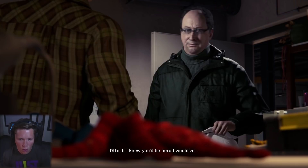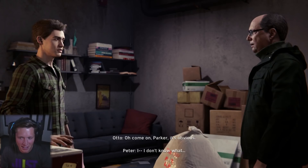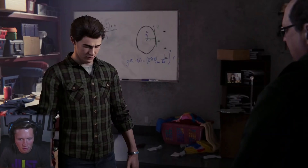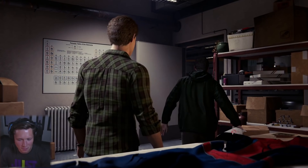Dr. Octavius catches Parker in the lab. Parker tries to explain, and Octavius figures out he's been crafting Spider-Man's suit. Octavius says he only wishes Peter had told him sooner — he understands the concern about family safety. He notes that if Peter designs Spider-Man's equipment, he's bound to be a target too. He reassures Peter: 'Your secret's safe.' Peter reacts positively: 'He's not upset about it. That's pretty cool.'